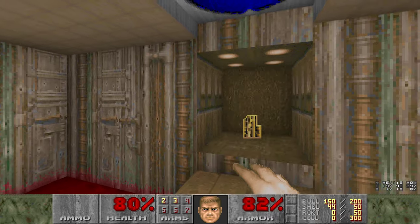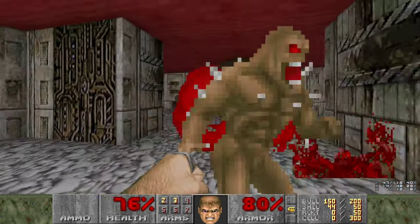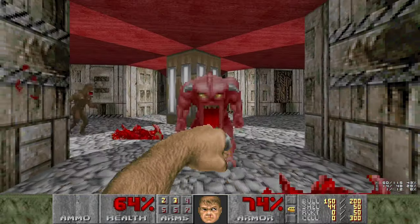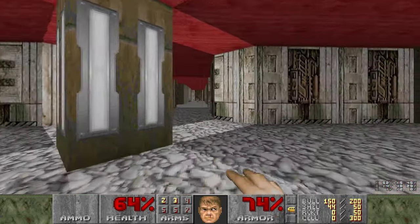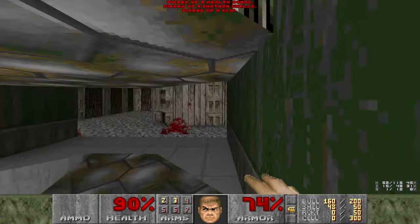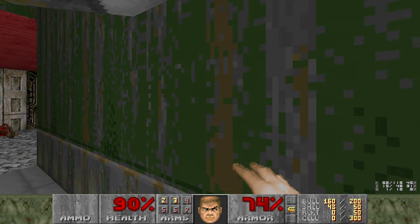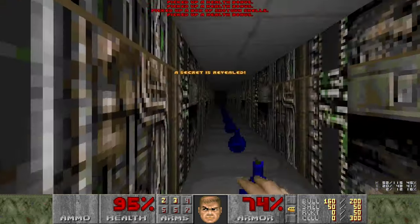We're going to follow the pattern on the ceiling here to get to the yellow key. We've also made a lot of imps very angry. It could take up to 5 hits to kill a pinky, by the way. You're very unlucky if it takes 5 though. Let's grab this secret here. This place is absolutely loaded with secrets - you'll see 12 down at the bottom there.